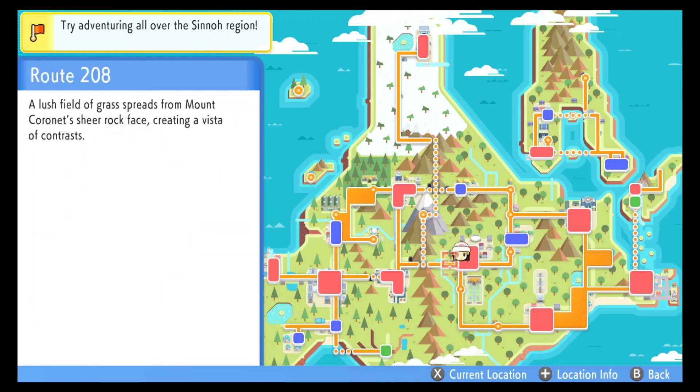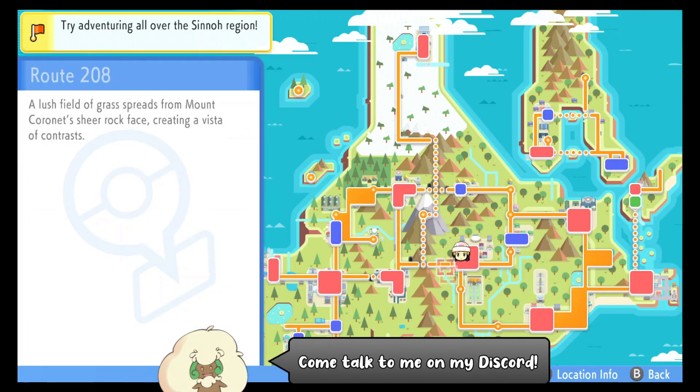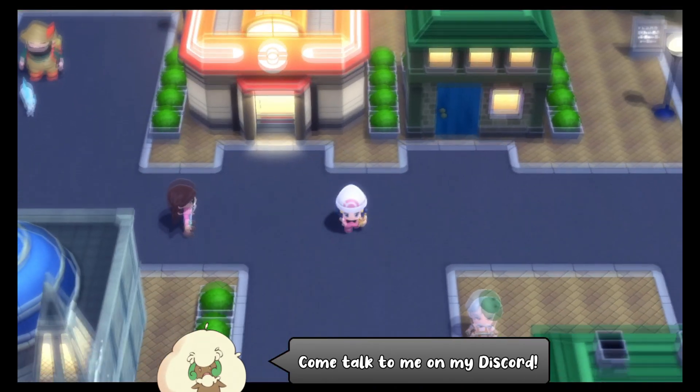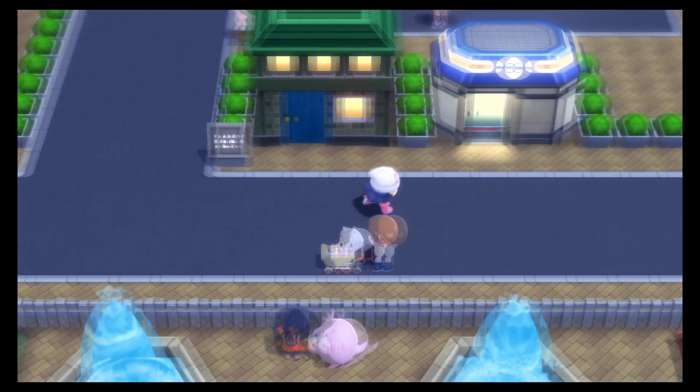Hello everyone, it's Techno here and today I'm going to show you how to find Meowth in Pokemon Brilliant Diamond and Shining Pearl. Starting off in Hearthome City, make your way south into Route 212.